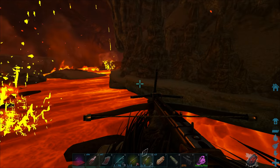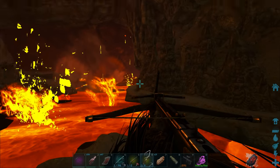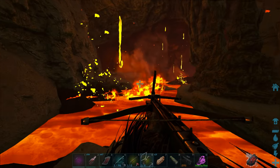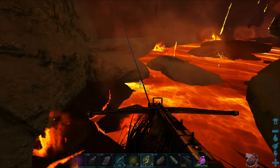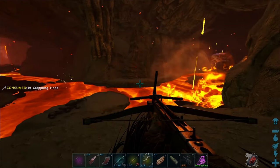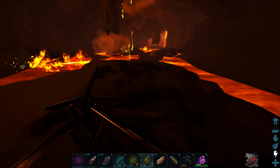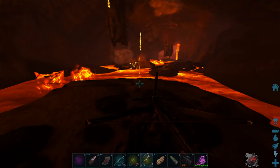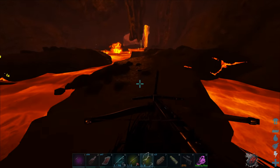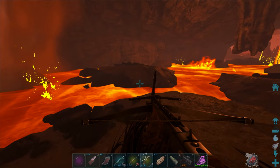Are we taking damage from the lava? Doesn't seem like we are. You definitely did in the modded version. I remember I was just taking like little bits of damage and I thought it was the heat that was killing me, but it was actually these drips right here. Where the hell do I jump from here? I probably can't walk along there. I'm just going to grapple there then. Let's go gamma three so we can see a little bit better.